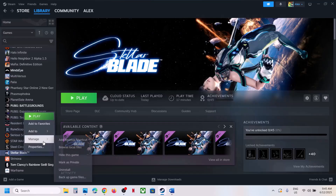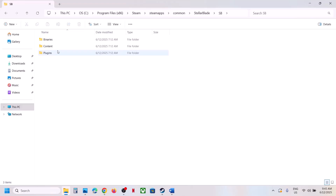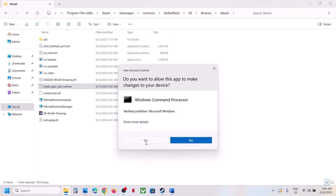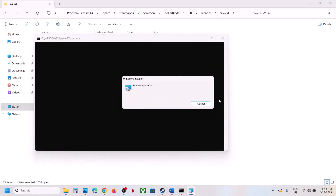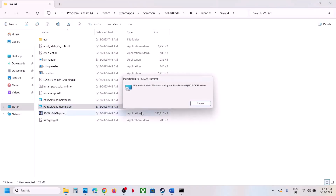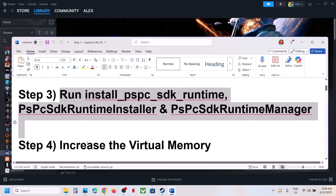The next step is to run these runtime files. Go to the game installation folder, right-click the game in Steam, select Manage, click Browse Local Files, and open the SB folder, then Binaries, then Win64. Here you will see 'Install PSPC SDK Runtime' — right-click it and run as administrator, click Yes to allow, and let it install. Once done, also run the second file with a double-click and install it, then launch the game and check.